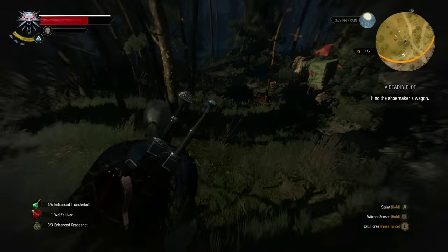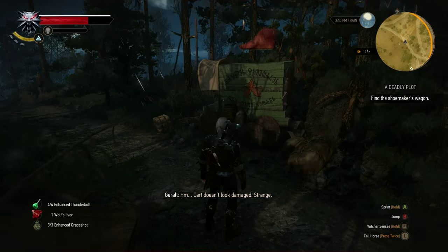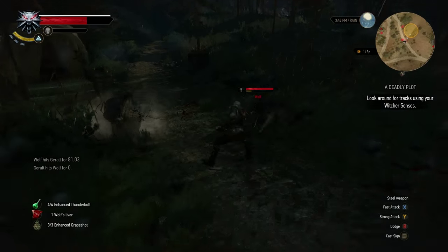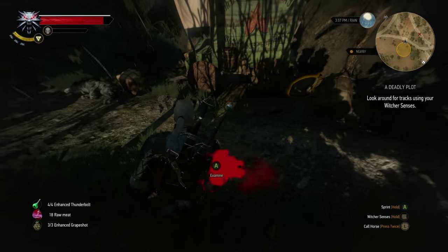You'll find the Cobbler's Wagon there, with a little bit of looting to be had nearby. Watch out for dogs — they're going to be pretty low level if you're doing it at an appropriate level, so it shouldn't be a problem, but I still managed to get bit by one. They don't do a lot of damage. I used Quen in the end, but I should have used Igni — fire's good against dogs because they've got fur.